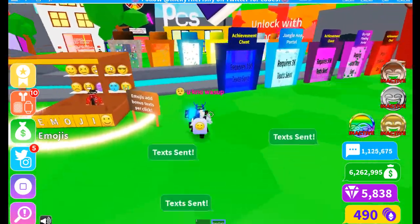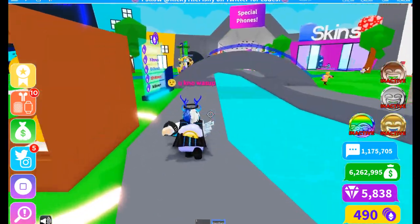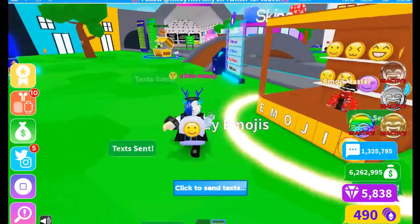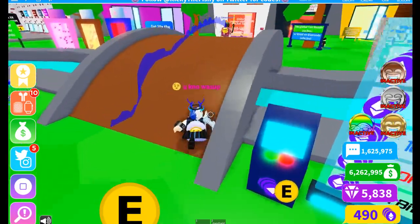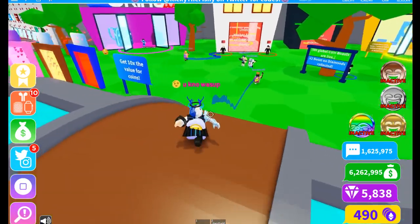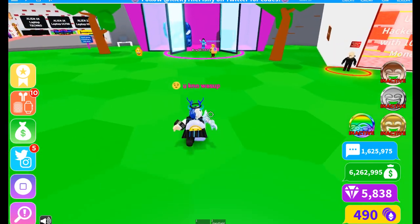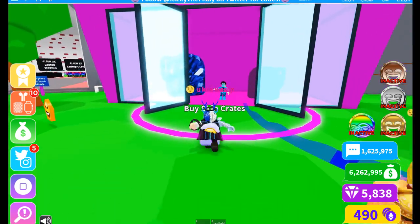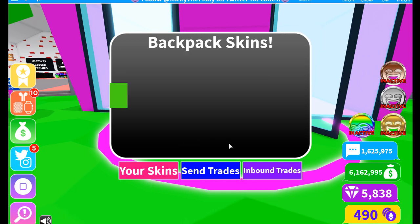I'm gonna go walk these brand new areas. Oh wait, I can't walk over here. We're actually gonna buy some skins real quick — let's go ahead and purchase some skins. We're really, really slow right now. Let's buy a skin crate — costs 100K money, let's do this!